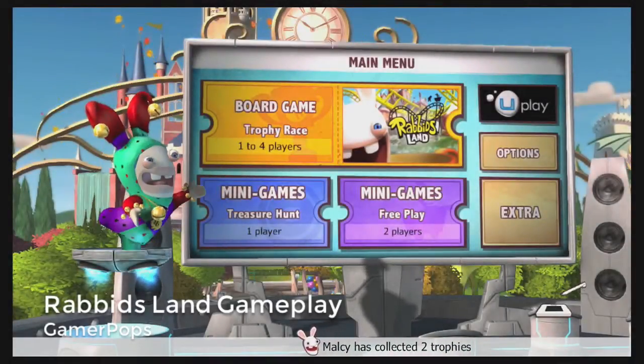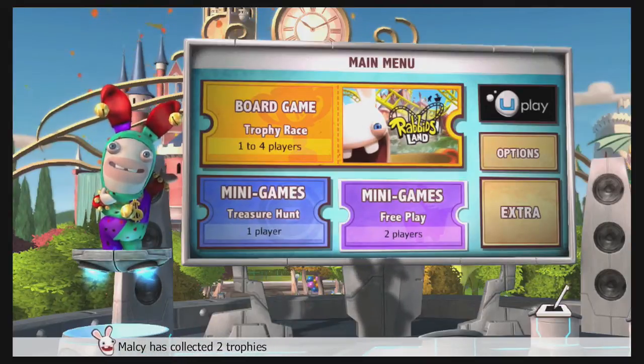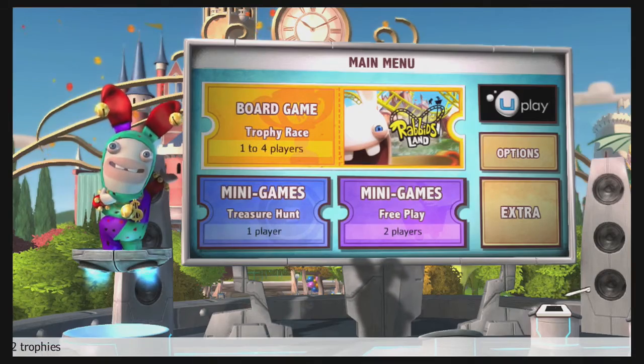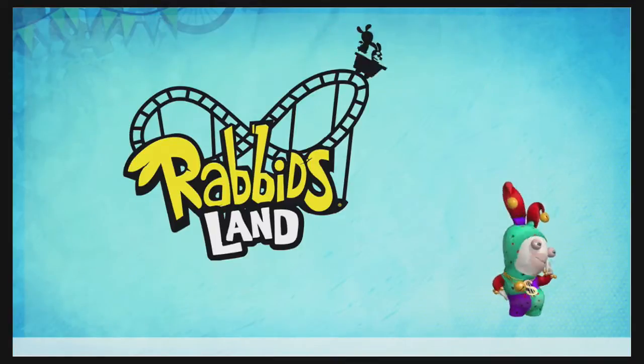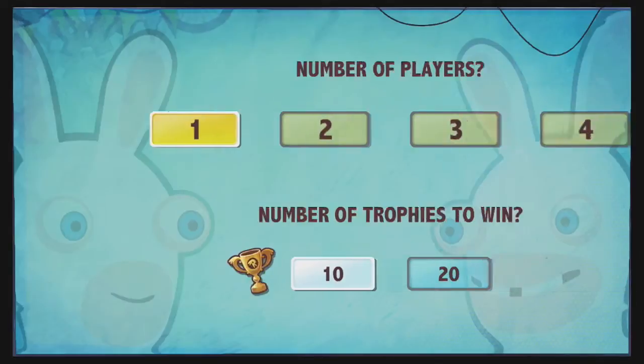Hi, I'm Jeff Peters for GamerPops, and today we're looking at Rabbids Land for the Wii U. It's sort of a party game, much in the same vein as the Mario Party series. What you see in the first menu is all the different game modes, which is basically the board game, the minigames, and some one-on-one stuff.